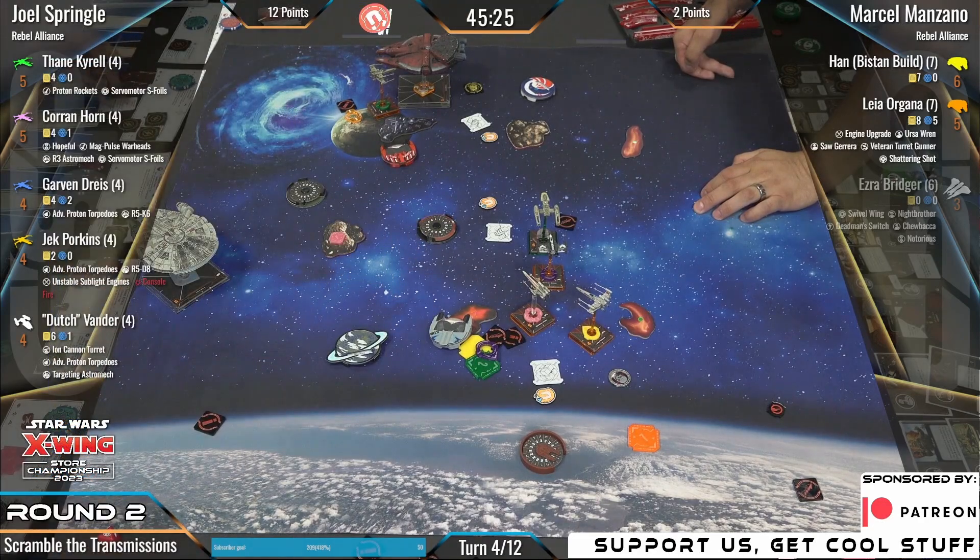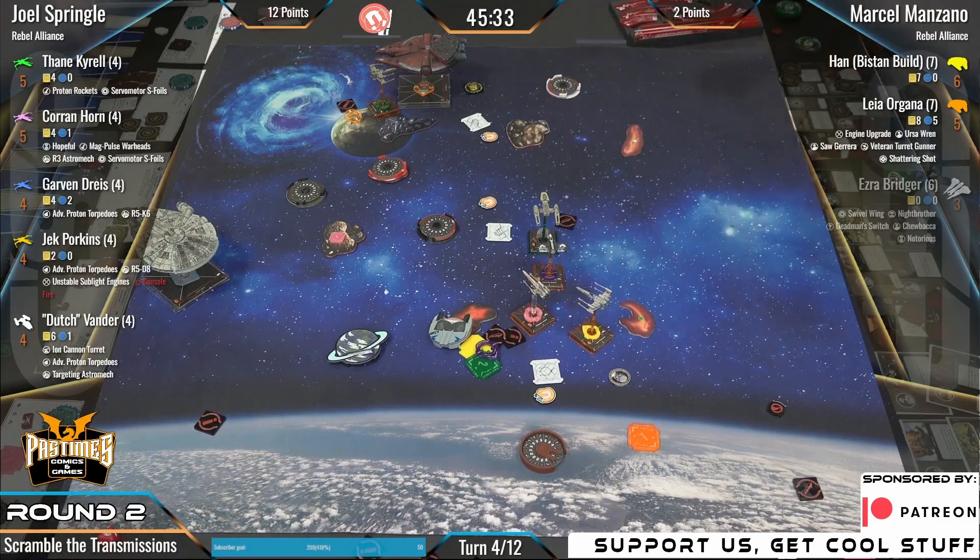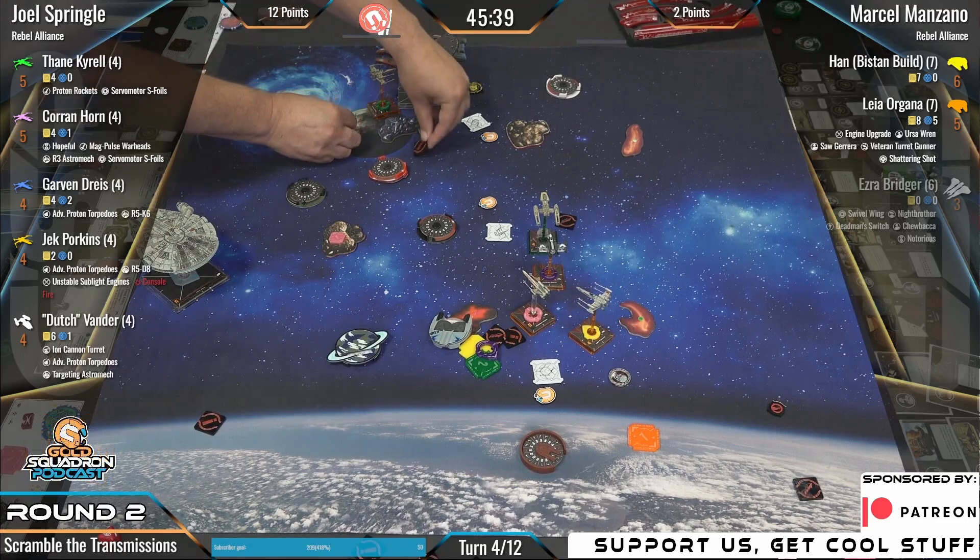A card was flipped — console fire roll. Did he take a damage from console fire? Oh, he fixes it — that's what he was showing us. Jack fixed console. So anyway, my perfect utopian society — if Bistan Han gets nerfed, then Oddball goes up to five points and Scum gets another two-pointer.